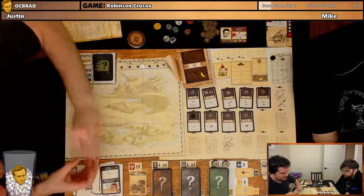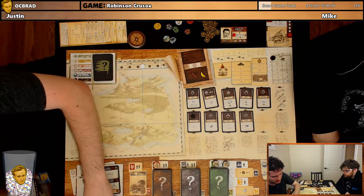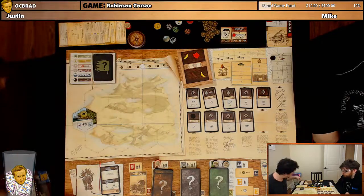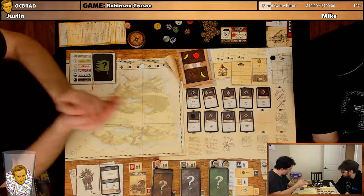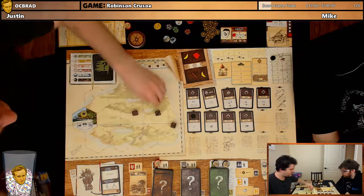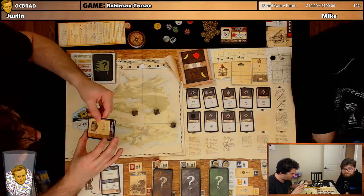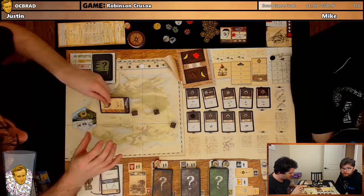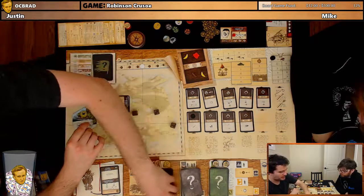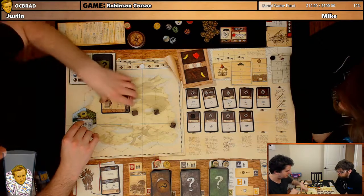Now we go into the second phase of action — doing our stuff. Me and Friday come back from the shipwreck with one food and one non-perishable food. Then I'm going to attempt to build my invention. I do not take a wound, but I fail to build my item and gain two determination tokens for at least trying. I still do the event card. The card reads: 'Dangerous Work — Without a good workshop, work is very dangerous.' This places a re-roll token on the build action space.